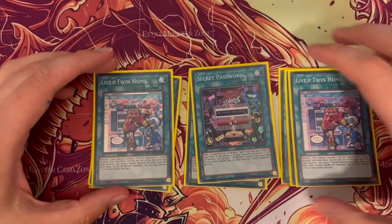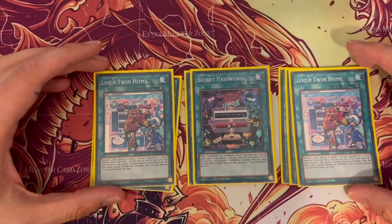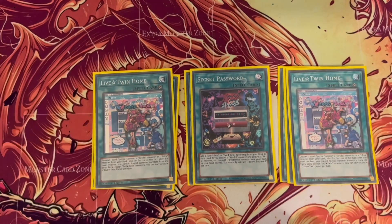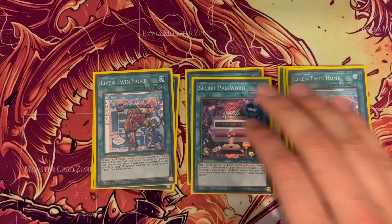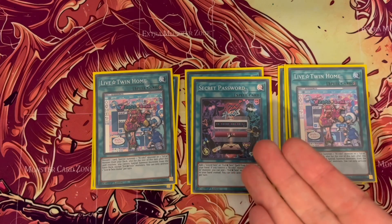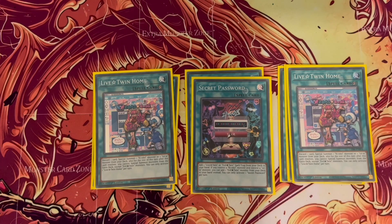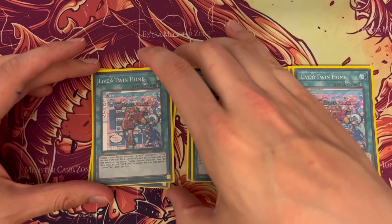I discussed cutting Home in last month's video but I feel that's a mistake. I always use Home as the backup play for when any of your cards get negated — if your first twin gets negated or destroyed, you can use Home to bring out another twin which then extends your plays. It also works really well for bringing out Dagda from your extra deck.